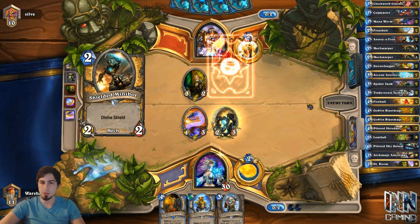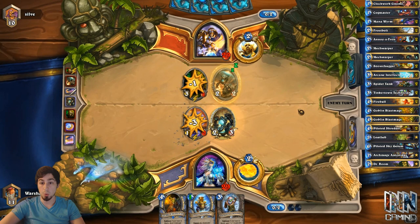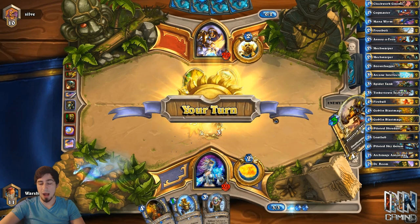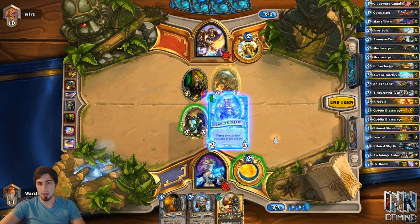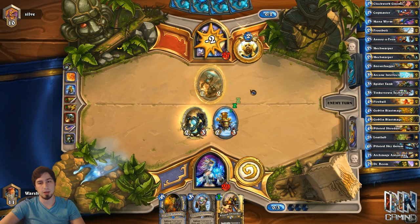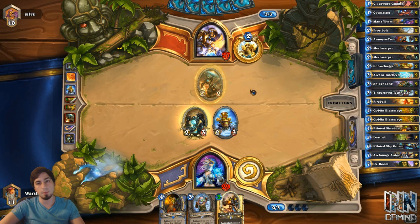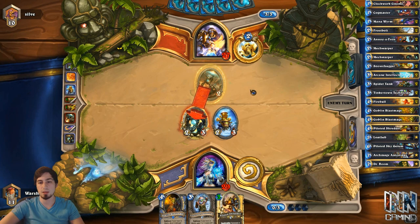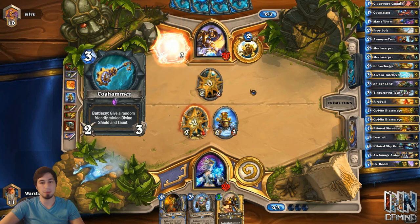I think he's going to kill the Mech Warper — he'd be so dumb not to. He played Shielded Minibot. Wow, that went face — not really going to make a difference. So now we're just going to Snow Chugger, ping the Knife Juggler, and swing face for 2. Again, making mistakes — you always have to kill the Mech Warper, guys. Even if Mana Wyrm seems like there's a value trade there — forget the Mana Wyrm. Get the Mech Warper off the field, especially in Mech Mage. There are too many Mech cards in the Mech Mage deck. You have to assume they have Mechs in their hand.